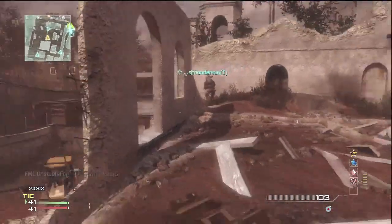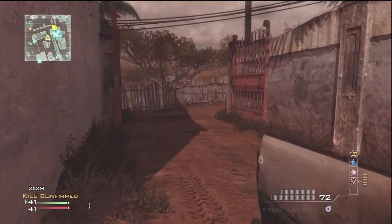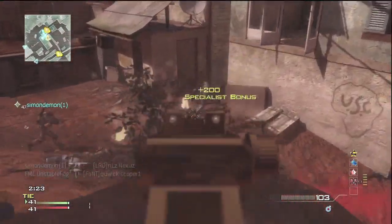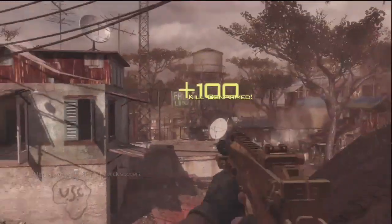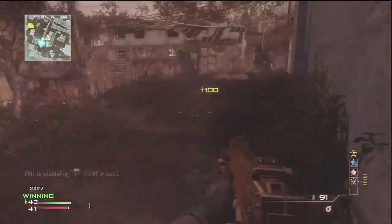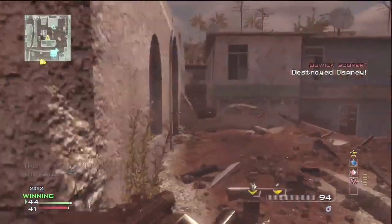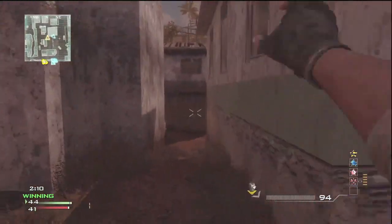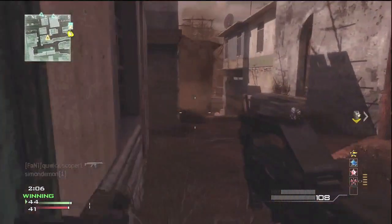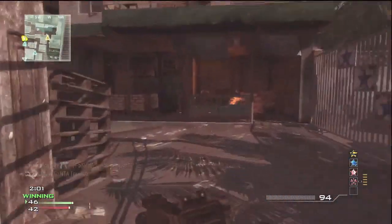I want to talk about how the MP7 compares to some of the other submachine guns. Starting with the first gun you unlock, the MP5 — in pretty much all categories the MP7 is better. The MP7 does have a little bit less damage up close and less damage at range, but has a faster rate of fire and higher accuracy. So in my opinion the MP7 beats out the MP5 in all situations. The bullets to kill are pretty much the same, but the actual bullet damage is a little lower, so you're not benefiting from headshots as much.